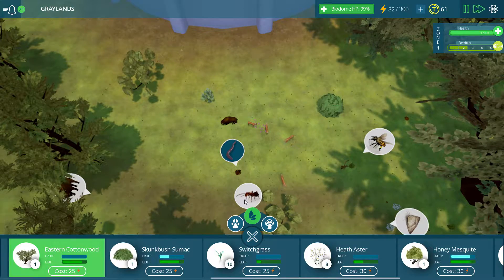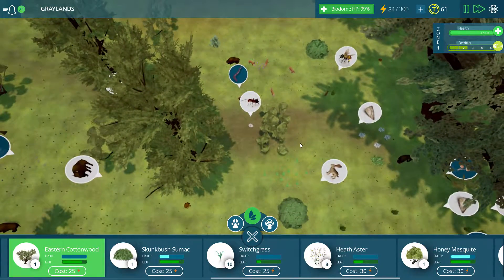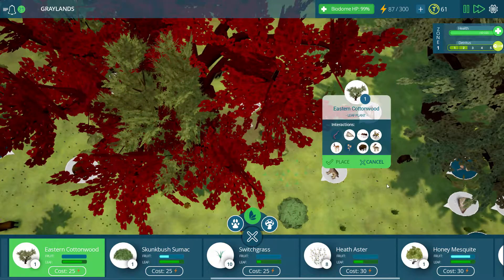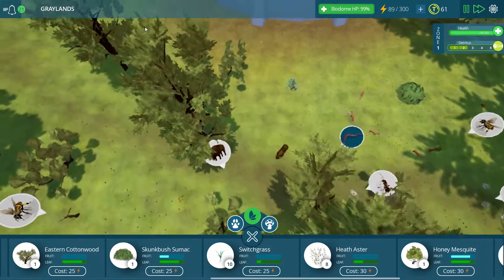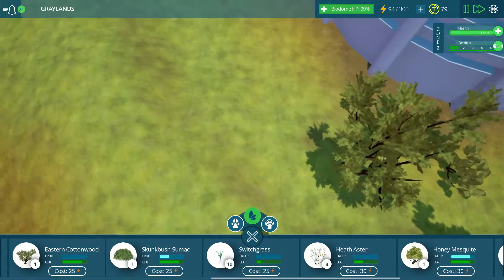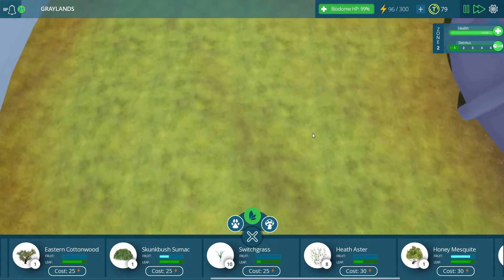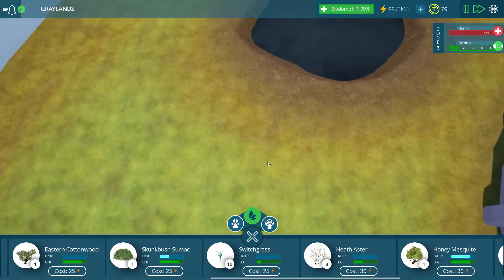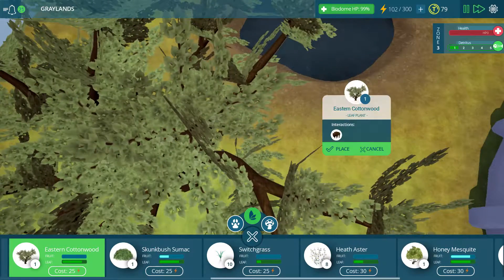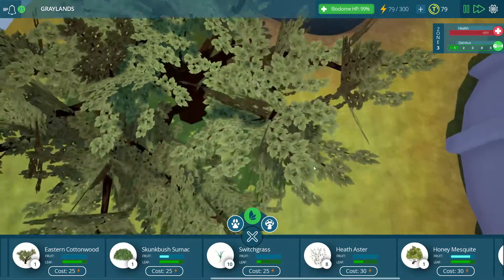There is some eastern cottonwood. Wait a minute — eastern cottonwood! Eastern cottonwood! We can put down another one? This thing's actually going over by the water — that's where I want this guy. I don't know how many of these we can put down, but I at the very least want to get this one down by the water. Wasn't this thing a lot more last time? I feel like it was. There we go. We'll start expanding over that way in just a minute.